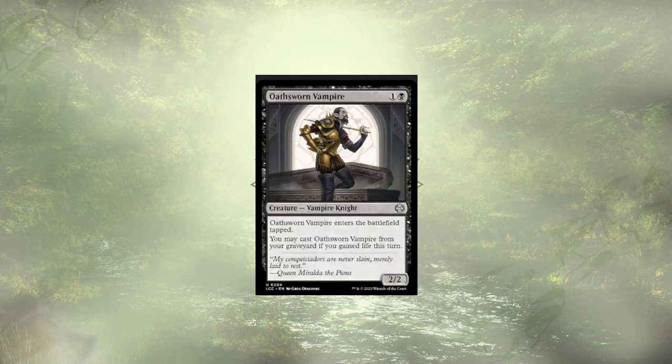Ossworn Vampire is up next, and I know it seems like we're cutting a ton of 2-drops, but it's still the mana value we have the most of in the deck, so we haven't ruined our curve. But this card is a 2/2 that enters tapped, and we can recast it from the grave if we gained life this turn. Honestly, they're just kind of slow — we can't use them as a blocker the turn they come out, so they gotta go.